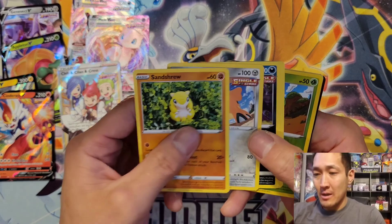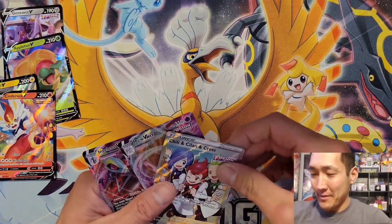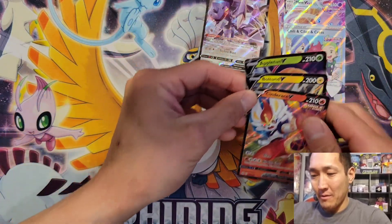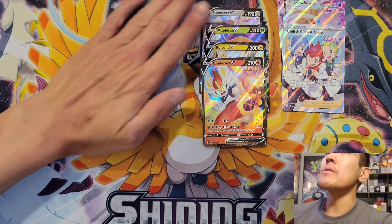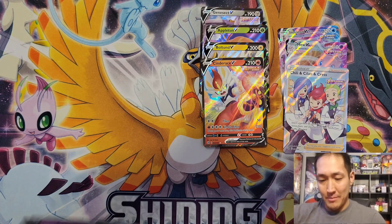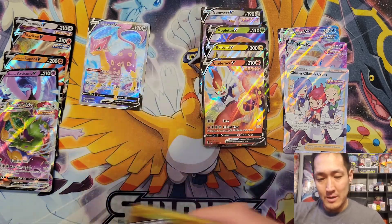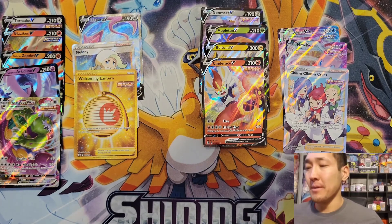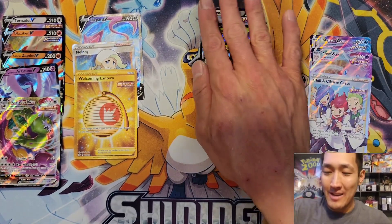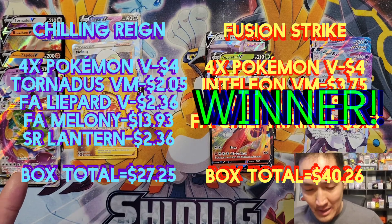Down to the last pack of the Fusion Strike box and oh my gosh — it's a Grimmsnarl holo, so very disappointing honestly. Out of the Fusion Strike box we got two V-MAXes, one full-art trainer, and four Vs. Out of Chilling Reign we hit a secret rare, four Pokémon V, a V-MAX, a full-art trainer, and a Welcoming Lantern. I'll do the math and have the price set up here as priced currently on TCGplayer.com.